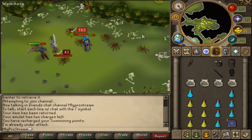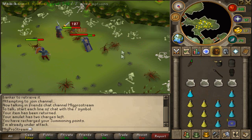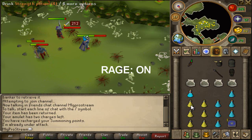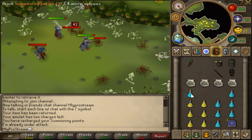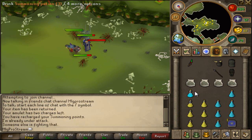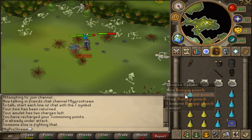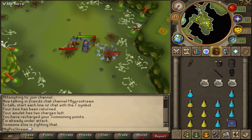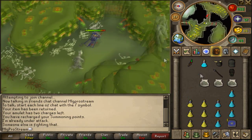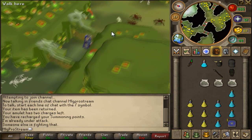This guide is pretty much over now — all you have to do is stand here and click auto-retaliate on. Once these spiders stop attacking you... oh, that was my summoning potion I dropped! Now I've got to go all the way back to Edgeville. FML, man.